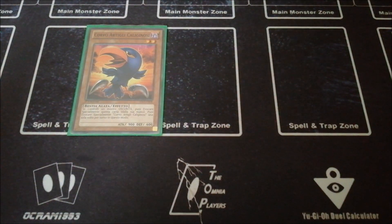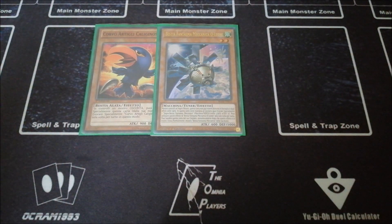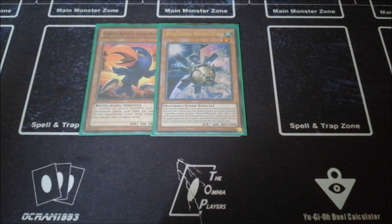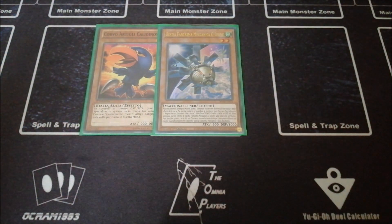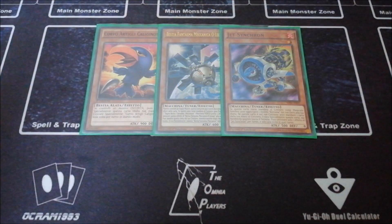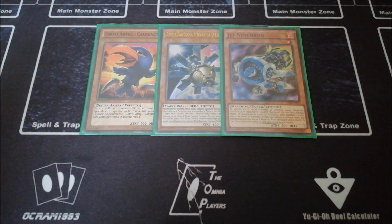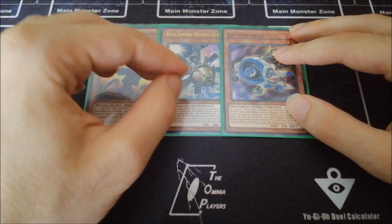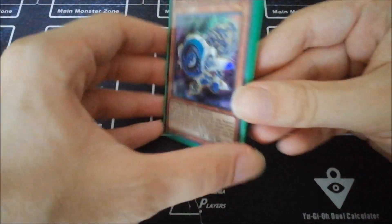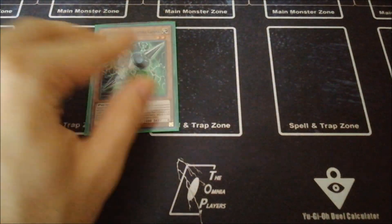For the tuners, we've got one Mecha Phantom Beast Auroradon — which is actually not 100% necessary, and I'll show you this in the combo video maybe next week — and one Jet Synchron. You can also cut this if you want because it's not strictly necessary, but it's such a strong tuner, being able to replace itself. Jet Synchron is the best tuner available in the game right now.